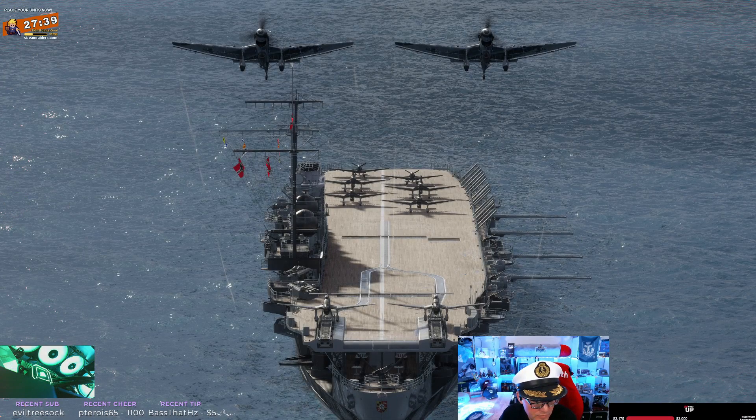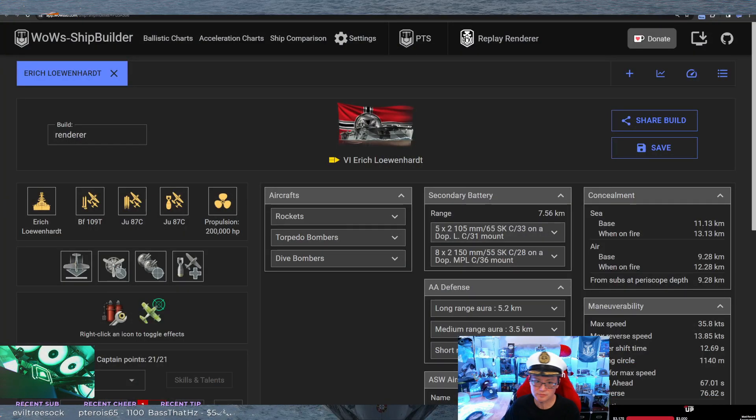Let's talk about the Loewenherz. She is a tier 6 German carrier - I want to say carrier, but it feels like a battle carrier in a sense. Her secondaries are very nice, good damage on them, good reach. After playing it yesterday, I kind of want to go back and spec it more for secondaries. She's one of the few carriers where that's a really good pick, and some of the other German carriers are as well.